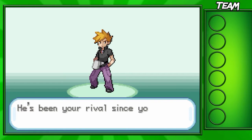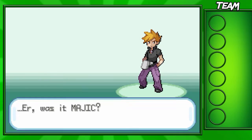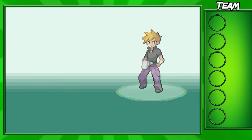He's also going to ask us for a rival's name, and I actually have a name for our rival — we're going to name him Magic. If you guys don't understand why I'm doing this, he's actually one of my mods in my Twitch stream, and we have a bit of a love-hate relationship. So we're going to name him Magic right here, and then off with our journey.